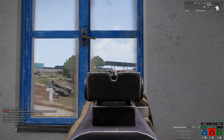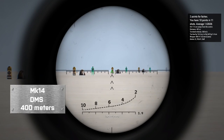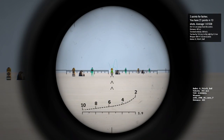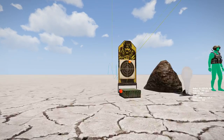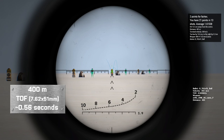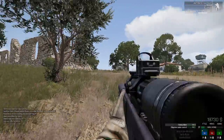If you're still curious about just how bad the ASP-1 is at range, here's an example. A 400-meter shot with an M14 with a silencer and a DMS scope, compared to the same shot with the ASP-1. The flight time of a 7.62 round is roughly 0.56 seconds, while the ASP-1's subsonic round travels 1.83 seconds before hitting the target. Like I said — a designated marksman rifle with a personality disorder.